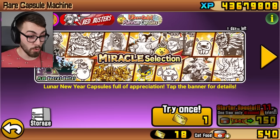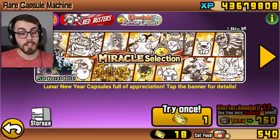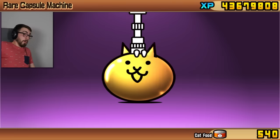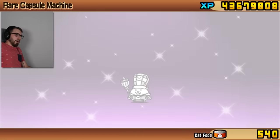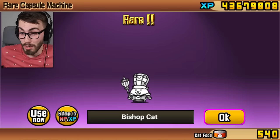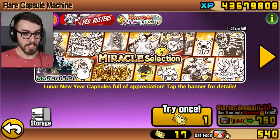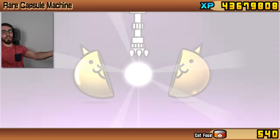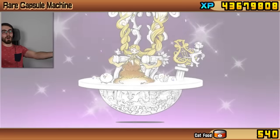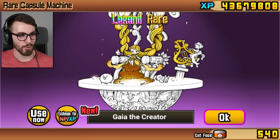Okay, I just have to do this one roll, guys. Sit back and hope that I do not end up disappointed. Sorry, we have to roll one more time — Bishop Cat is the one before the Legend Rare. That was, well, that was sketchy. Do it again. Oh, this is the one. This is the one. Ayo! Boom. We got it. Legend rare.